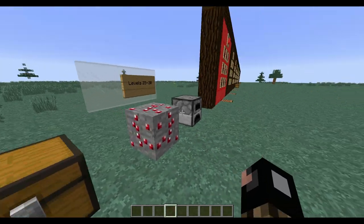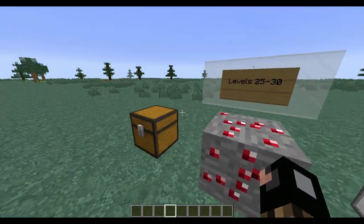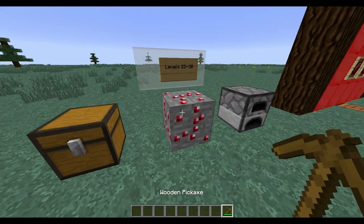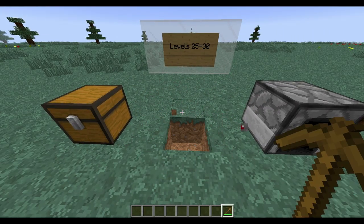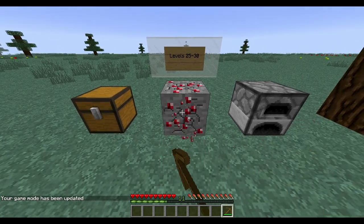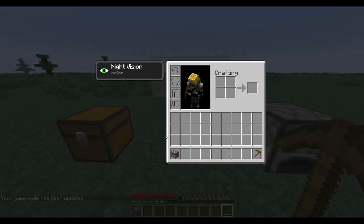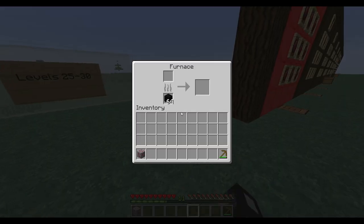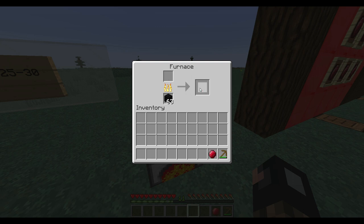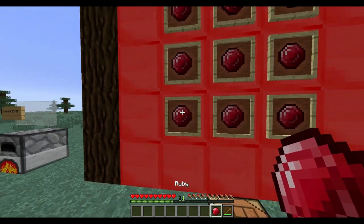Starting off with the ruby - this is what ruby ore looks like. It spawns at levels 25 through 35, and you can mine it with whatever you want. I'm going to use a wooden pickaxe because I'm in creative mode. You get ruby ore and you can smelt it - takes about as long as iron ore, I think.